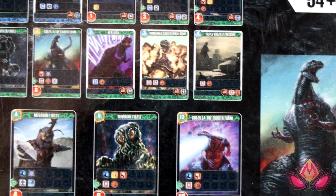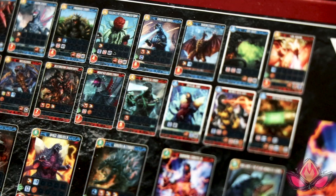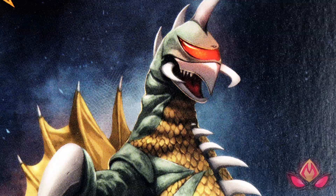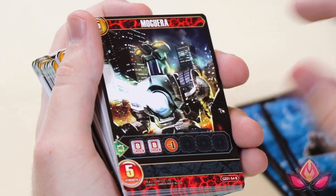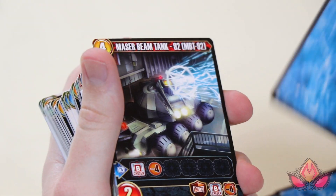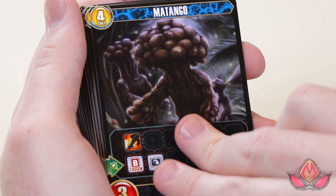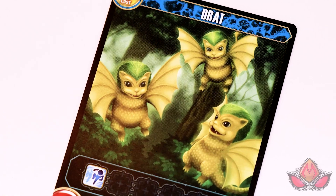Speaking of decks, we have four different decks and four different playing styles. There's the Shin Godzilla deck, the Mecha Godzilla deck, the Mothra King Ghidorah deck, and then Destroyah Heisei. Right off the bat you look at these cards and you're like, oh my god — we have four generations worth of Godzilla stuff: Showa, Heisei, Millennium, Shin, plus other Toho creations from the pantheon. You got Matango in here, which is really weird. Like I really appreciated the inclusion of the Gargantuas.